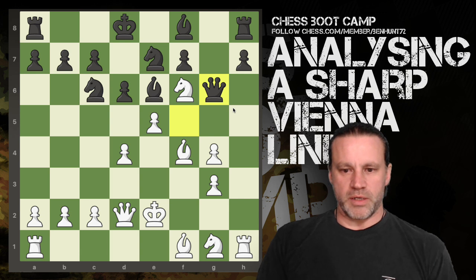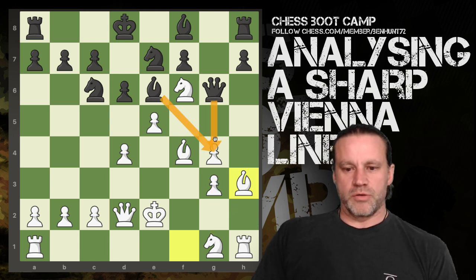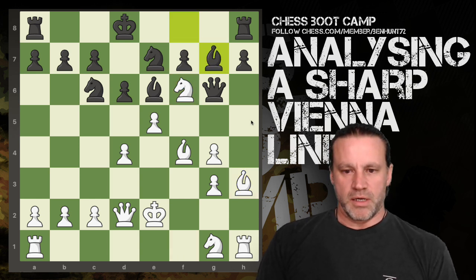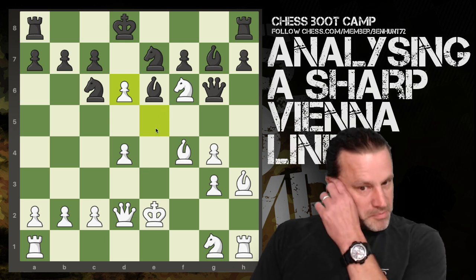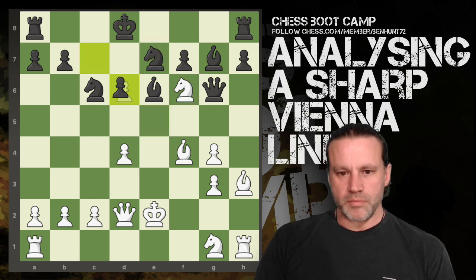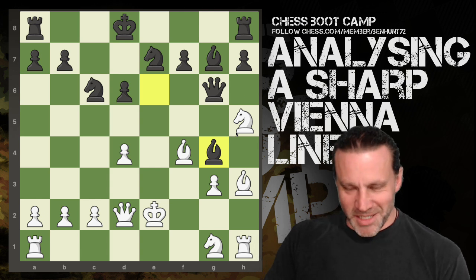I bring my bishop to h3. We're trying to clear the back rank, trying to connect the rooks, bring the knight out. We also have two pieces attacking this pawn which is currently defended only by the knight, who has a very nice outpost there on f6. Now he comes after the knight, so I decide to open things up in the middle — at least I have my queen in line with his king. I capture on d6, saying if he wants to capture my knight I could capture his knight with check or play there with check. He takes the pawn.